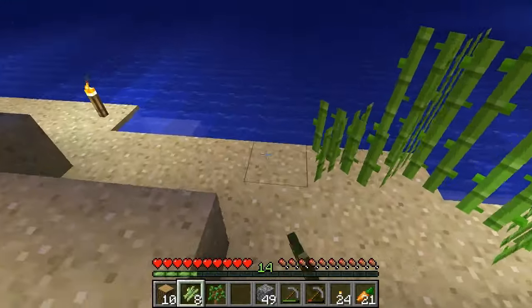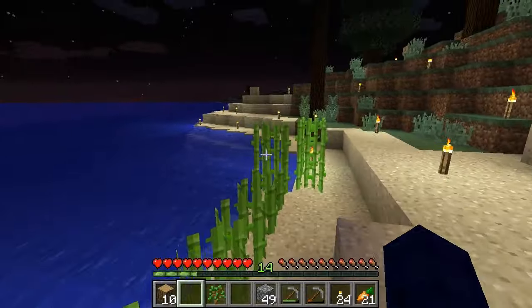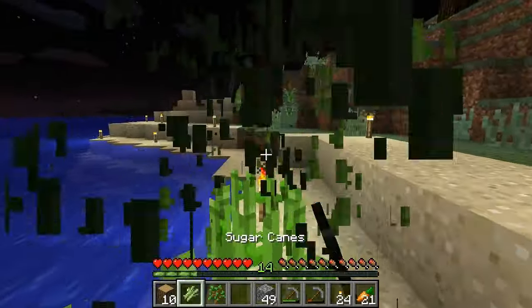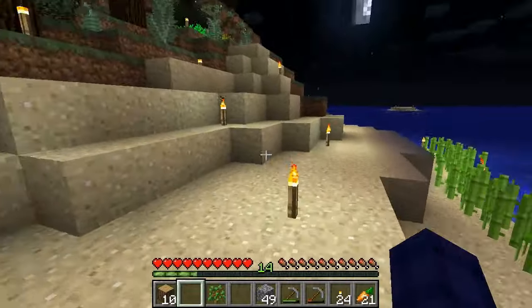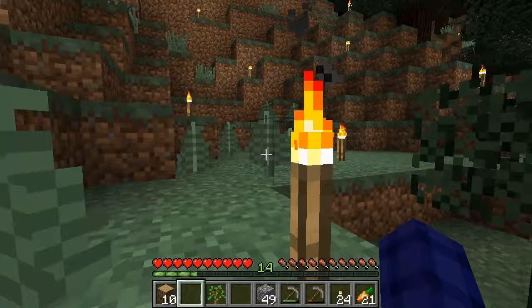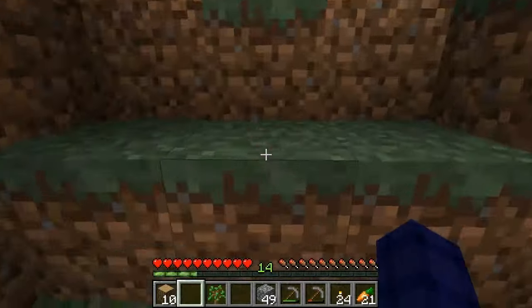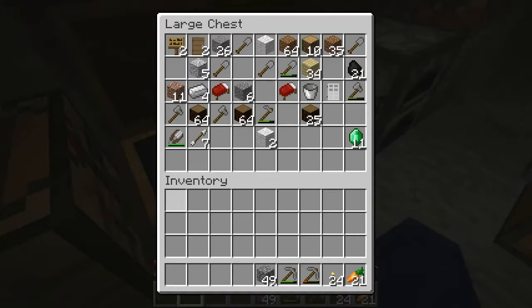Sugarcane! Let's get this farm going. 1, 2, 3, 4, 5, 6, 7, 8, 9. So this is a little bit ugly, but we need to get a paper farm going. This is the last of my cobblestone — crazy. I also don't have very much wood left.